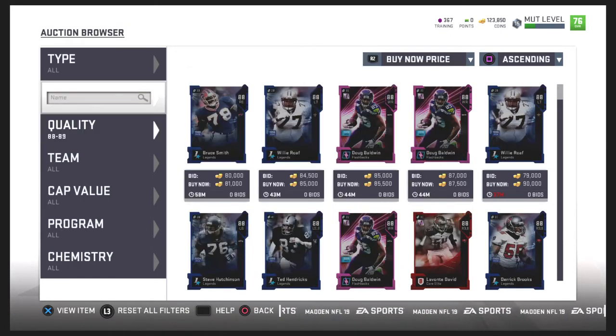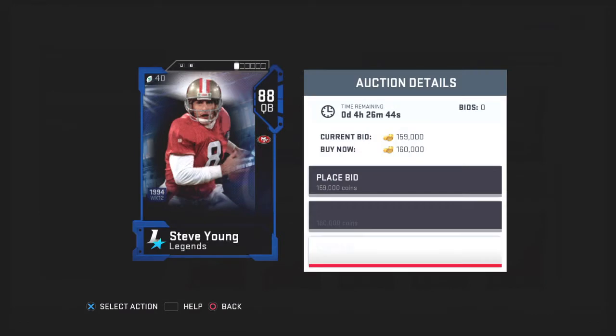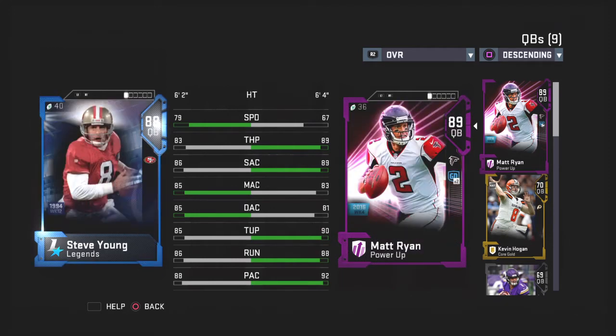Let me go to quarterbacks. Let's compare him with Steve Young. Steve Young is obviously faster, Matt Ryan has a better short accuracy. Steve Young has better mid and deep accuracy, but not by a lot. Under pressure Matt Ryan is beating Steve Young — that's pretty insane actually. Throwing on the run and play action, Matt Ryan has the edge. There are supposedly no thresholds in this game, but seeing 92 play action is amazing.